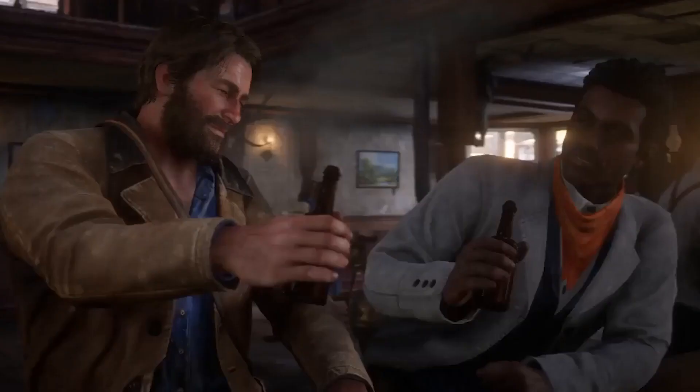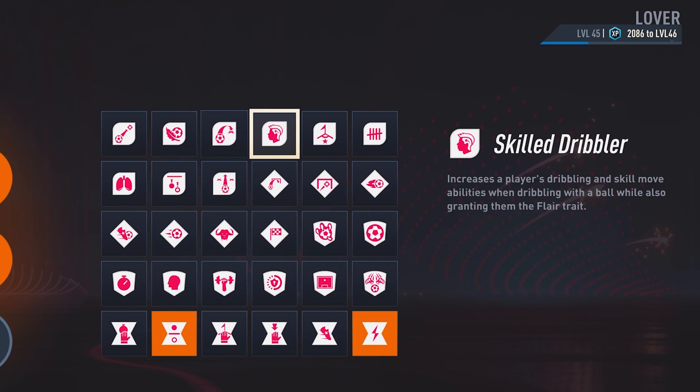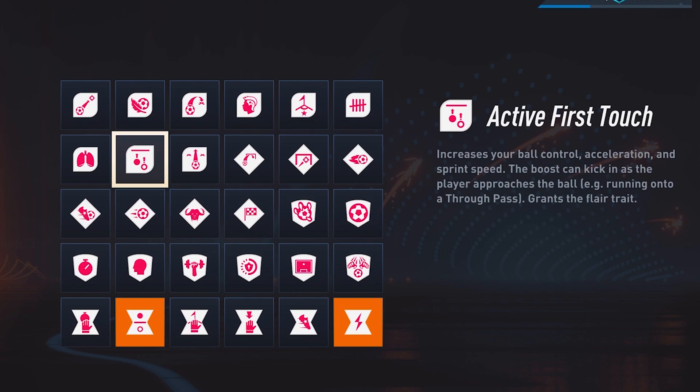As for the perks, don't worry about the left side — those are just mine. Ramsay's opted to go with number one: Skilled Dribbler, which helps improve your dribbling and skill moves and also gives you the flair trait. Number two is Active First Touch, so your touch is going to be a lot shorter and therefore you're not going to lose the ball easily — it helps you glide past defenders, and if you have this perk and you're a really good dribbler, it's only going to show on the pitch.